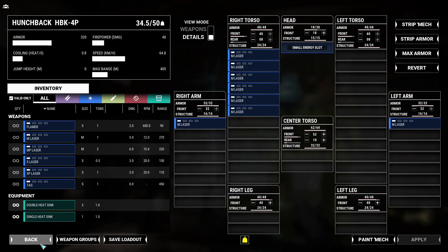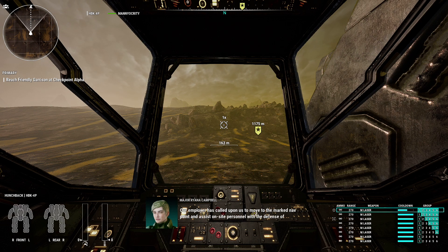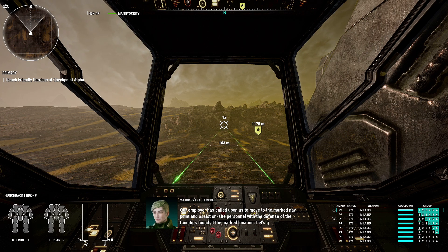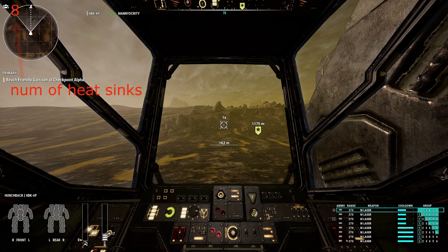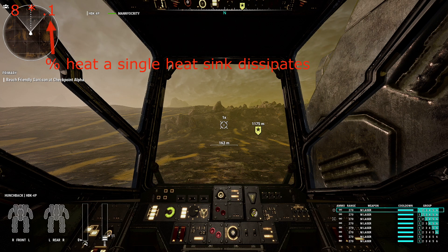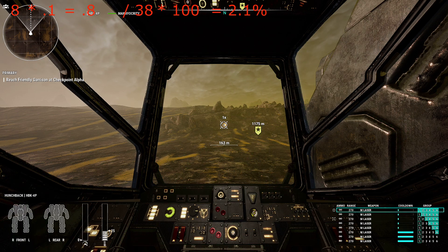Now let's figure out how much heat a single medium laser will display on the heat gauge. We have 2.25 divided by 38 (the capacity), times 100, equals 5.9% heat on the heat gauge when a laser is fired. So every time you fire a laser, it will fill up 5.9% of the heat gauge. But when I fire a laser, it only goes up 3% and not 5.9%. The answer is that while heat sinks help with heat capacity, they also help with heat dissipation as well. Medium lasers take 1 second to fire, so in that second they are generating heat and dissipating at the same time. A single heat sink dissipates 0.1 heat every second, so 8 internal heat sinks gives us 8 × 0.1 = 0.8. We divide that by 38 (the heat capacity) and multiply by 100 to get 2.1% heat dissipated every second.